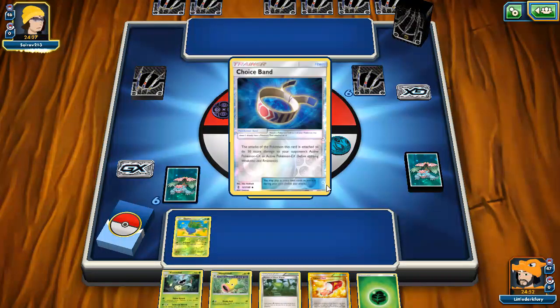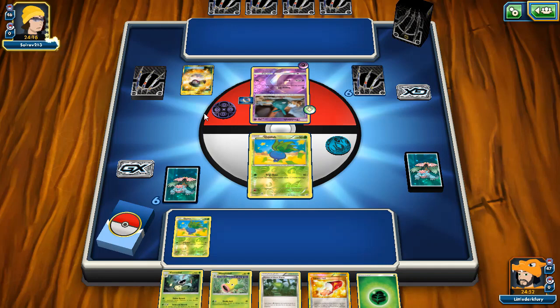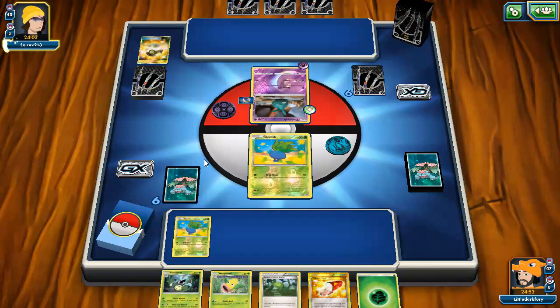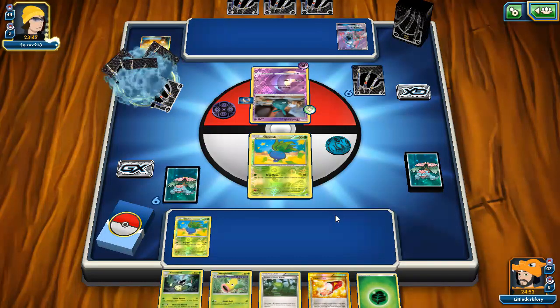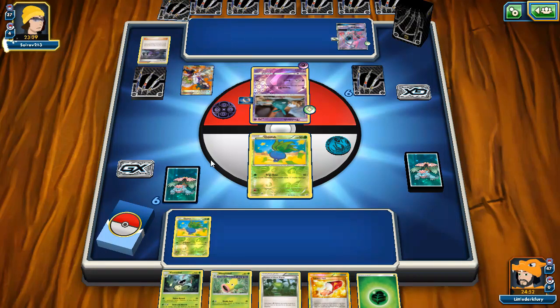It is indeed a Garbodor deck. Garb is pretty bad for us — you have to play a lot of items to get your stuff going. Plus if my opponent plays Flareon, which they clearly do because they have Fire in the deck, they hit me for weakness. I don't think I'm going to be able to win this game. My opponent Ultra Balls — I guess they're getting a Lele for Brigette. Our hand is a little dead. They Sycamore and seem to not have much. It looks like they're going to go for Garbotoxin since they see double Oddish and probably think it's Decidueye Plume.